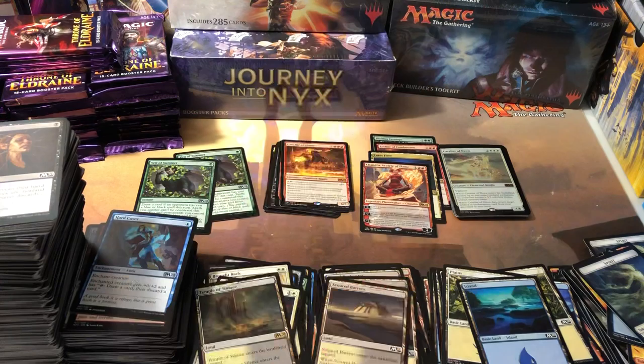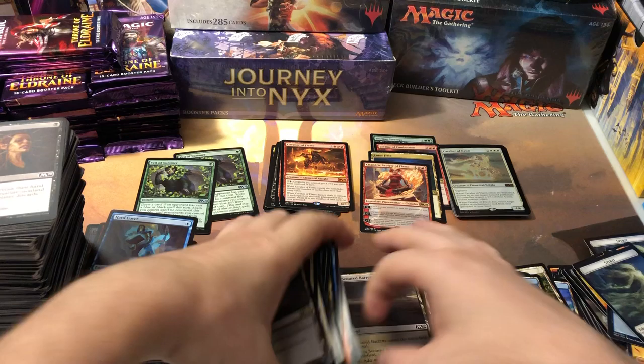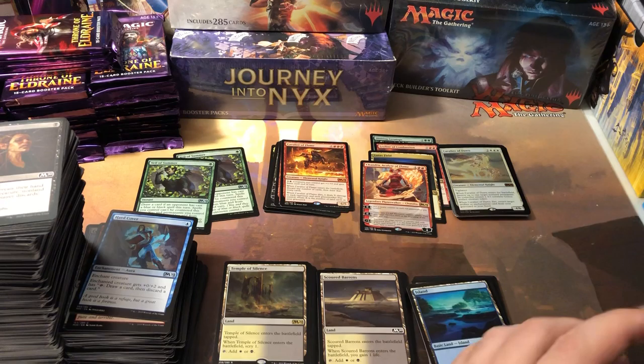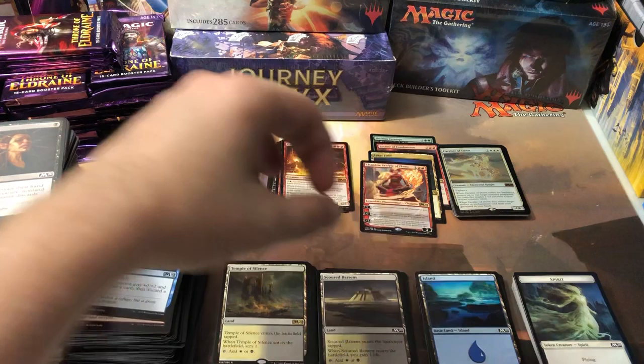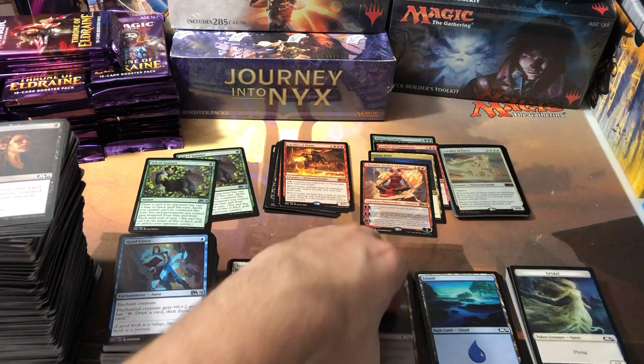Let me know what you guys thought of this video and what you think of the set. I think Core 2020 is the best core set since Revised — I'm going to go out on a limb and say that. And if it wasn't for the dual lands, I think it would be better than Revised, because Revised really had the dual lands, Wheel of Fortune, Sol Ring — okay, there was a lot in Revised. But I still think this is the best core set since Revised. I missed a lot of them so I could be wrong — let me know if there was a better one. I know a lot of people like Core 2015 — was that set better than this one, or do you think this is the best core set they've done in 25 or 30 years? Let me know in the comments.